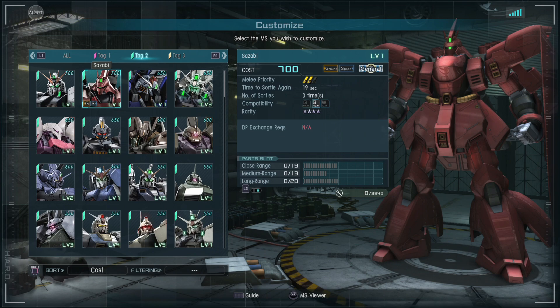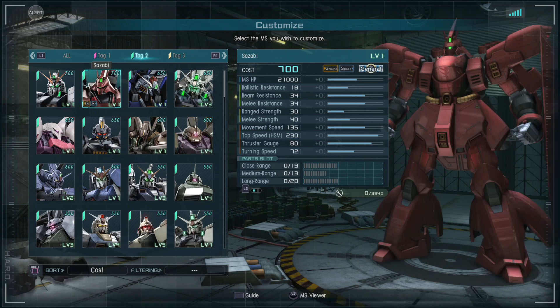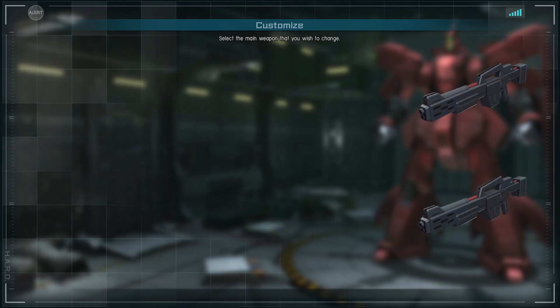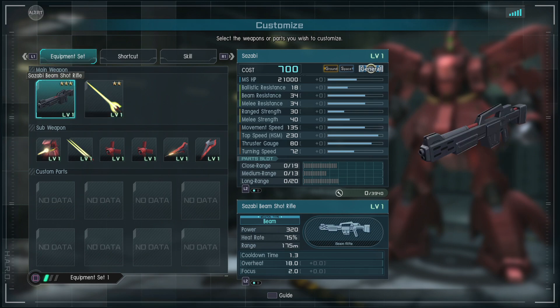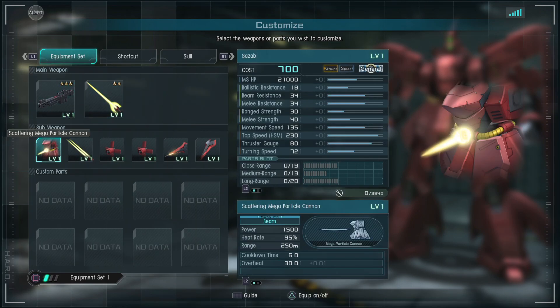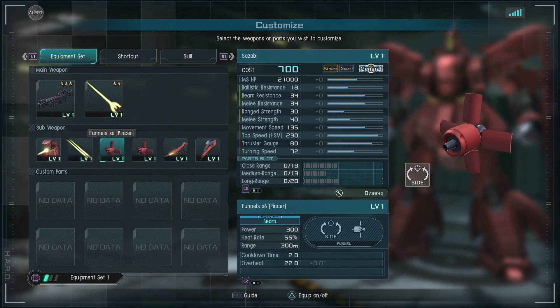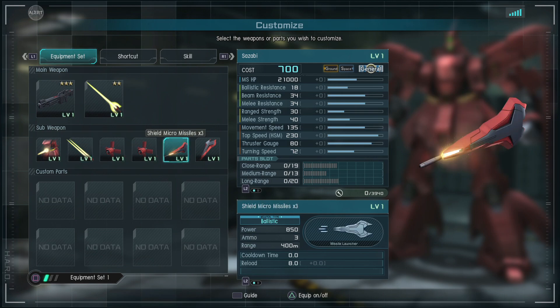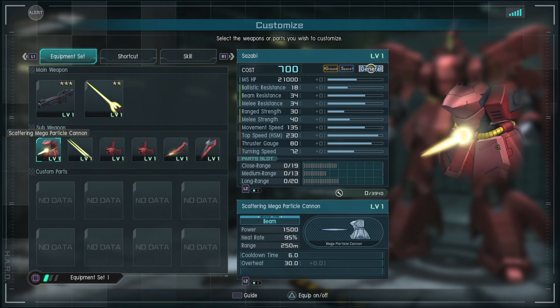Here's the Sazabi — space affinity, pretty high stats across the board, low ballistic resistance. Comparing it to the Nu Gundam, it's got higher beam and melee resistance, so it's definitely specced for close range. Here's the beam shot rifle and the Sazabi's large beam saber. The beam shot rifle has a cooldown time of 1.3 seconds so you can fire consecutively pretty quick, and the charge time is only two seconds — that's like half of most rifles. The Belly Gun Scattering Mega Particle Cannon — I'm just going to call it the Belly Gun. Double beam sabers. It's got Pinsir and Apollo funnels. The Pinsir formation overheats instantly when you launch it. There are also micro missiles on the shield, and a large shield — I've always really liked the shield on the Sazabi.